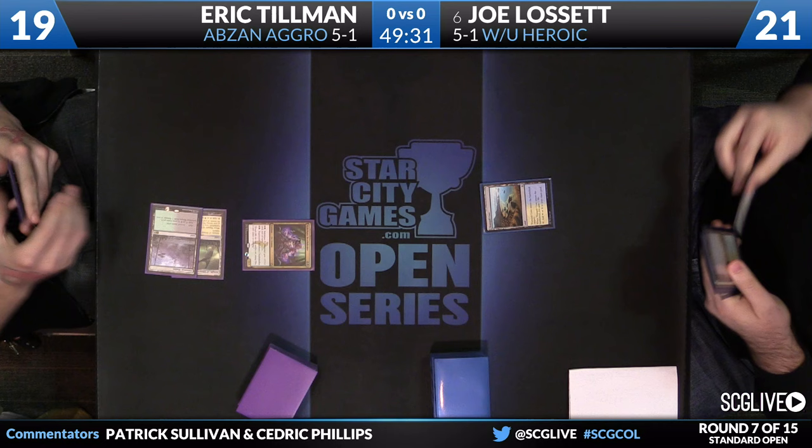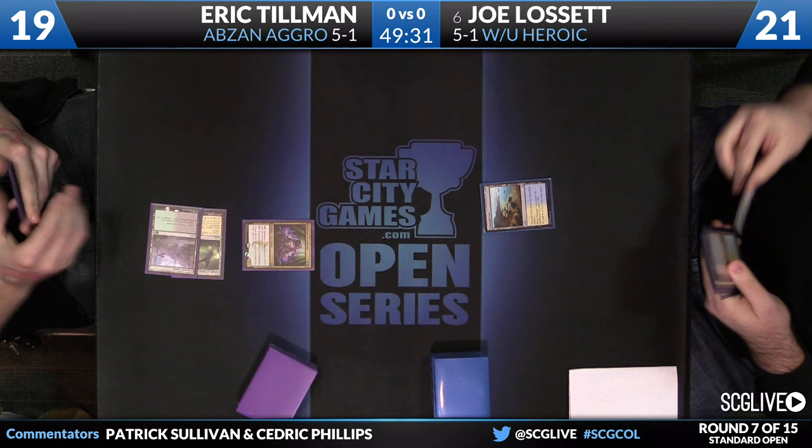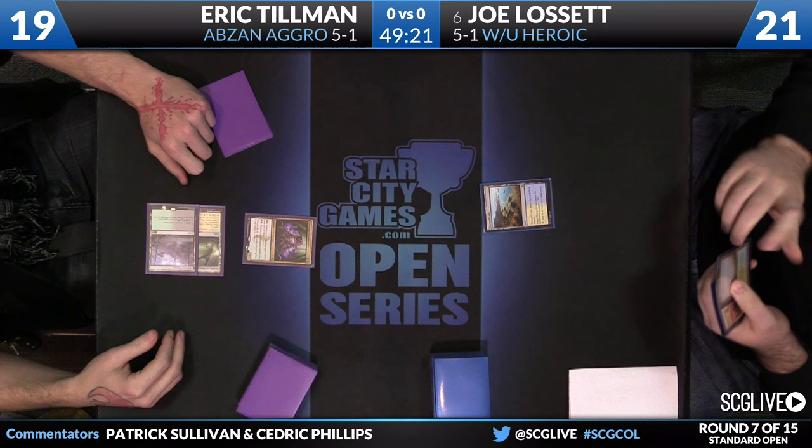Part of the reason Abzan Aggro is coming to the forefront right now is Anafenza's exiling text box is live for the first time really across Standard. Whip of Erebos and similar strategies have become really, really popular. Anafenza is great against those, on top of being a three-mana 4/4 with additional upside.